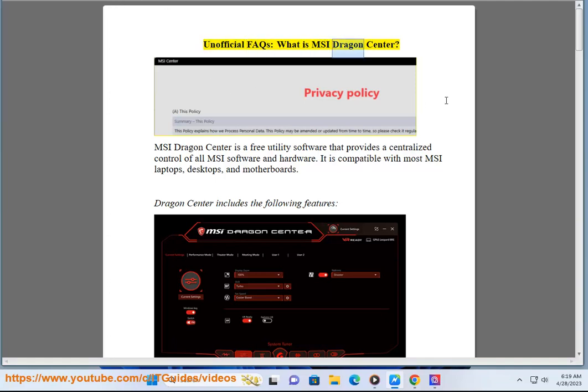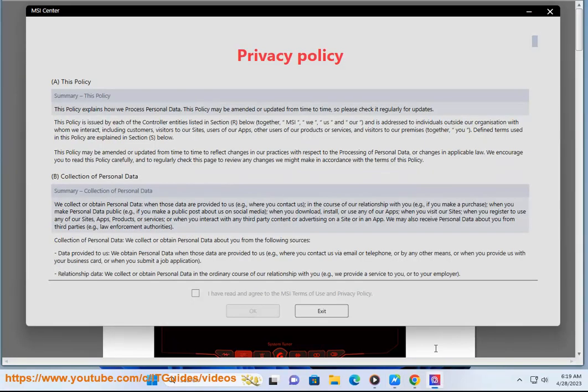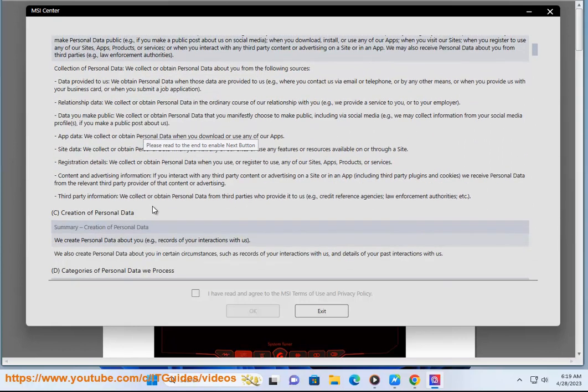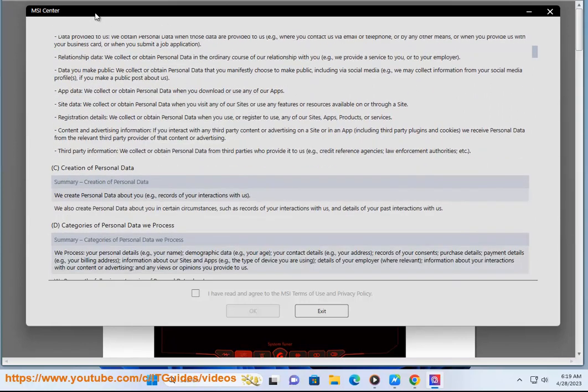Unofficial FAQs. What is MSI Dragon Center? MSI Dragon Center is a free utility software that provides a centralized control of all MSI software and hardware. It is compatible with most MSI laptops, desktops, and motherboards.